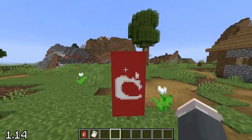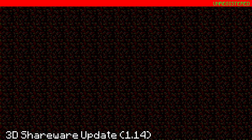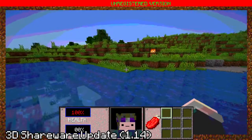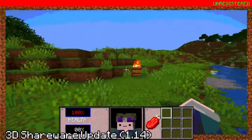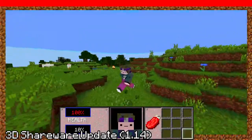The April Fools update for 2019 was the 3D update. The devs joked about it being a secret copy of Minecraft from 1990. It's full of old-fashioned imagery, flaming barrels that explode when you take items out of them, a really horrendous and yet charming GUI, and references to many 90s games — particularly Doom.